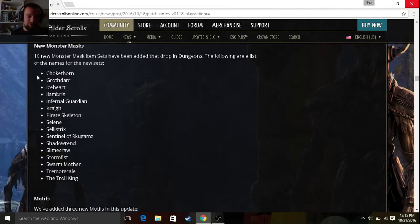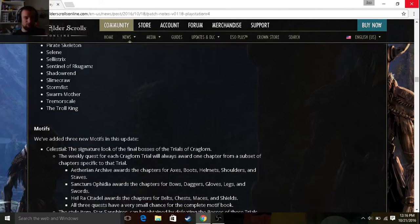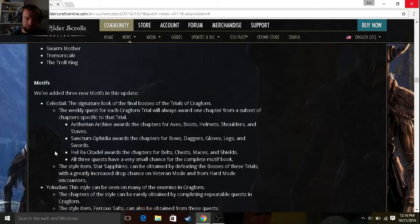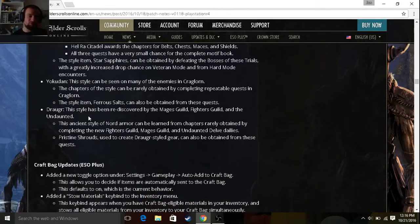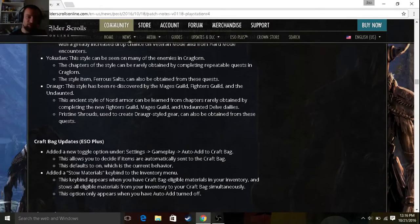These are the new monster masks: Chokethorn, Grothdarr, Iceheart, Lamia, Infernal Guardian, Krag, Pirate Skeleton, Selene, Sellistrix, Sentinel, Shadow Mancer, Slimeclaw, Stormfist, Swarm Mother, Tremor Scale, and the Troll King. Three new motifs have been added: Celestial — the signature look of the final bosses in the Trials of Kraglorn — will drop in the Trials themselves. Yokudan — the style seen on enemies in Kraglorn. And Hel Ra Citadel — the Dragonknight style — rediscovered by the Mages Guild, Fighters Guild, and Undaunted. When you do those skill line quests and get the coffer, you'll have a chance to get the Dragonknight motifs.